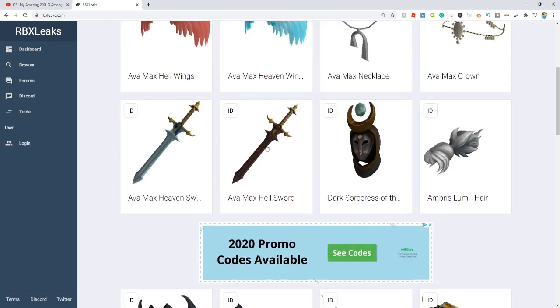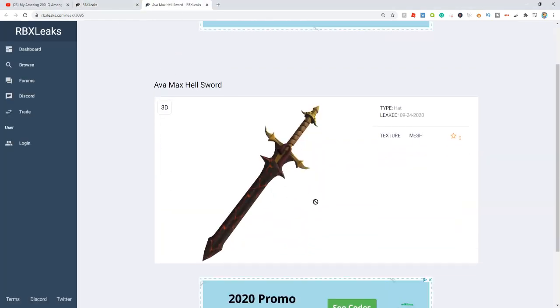Let's check this out. If we look at this first one right here, we can obviously see this is the Avamax Hellsword. This thing looks like lava rock. It looks pretty cool in my opinion. I definitely dig it, but it's not something I would wear.